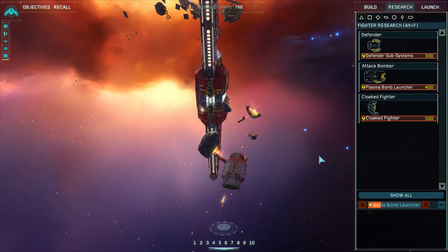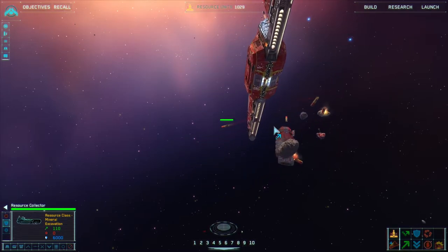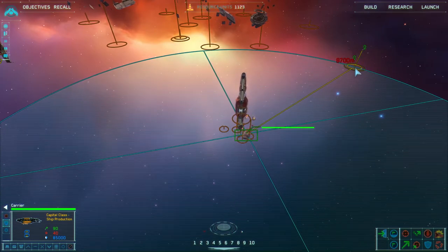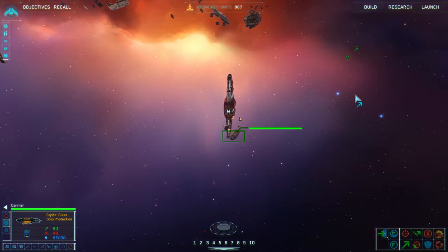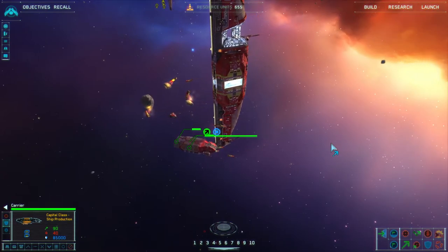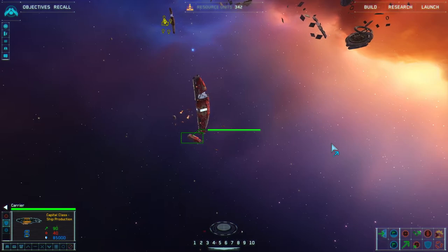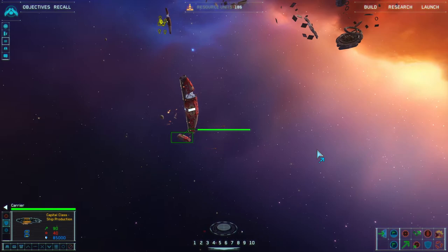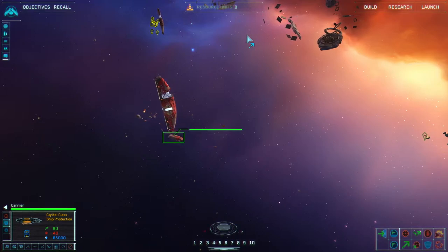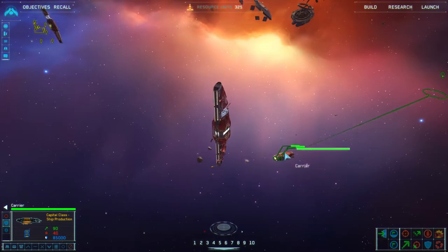We don't have the plasma bomb launchers yet, and that's fine. Once you notice I haven't queued up a research ship upgrade yet — that's because I want to make sure the resource tick is fairly low. Because the more upgrades you have for that research ship, the faster it drains from your resource bank. You don't want that to happen if you can't afford it. Again, this is a rush strategy — if our attack totally fails, then we're in real dire straits.